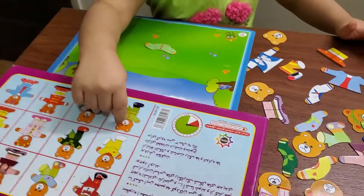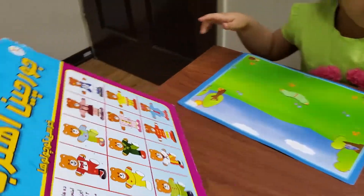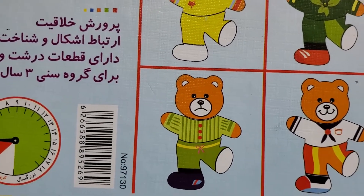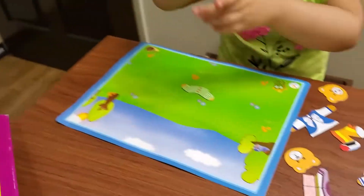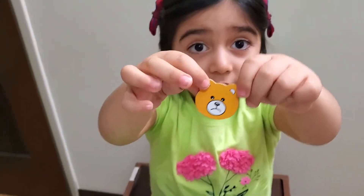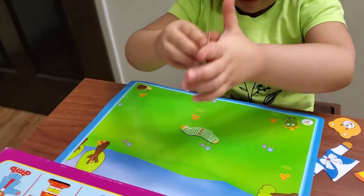Hello. Faces. Let me check. Sad. Sad. Sad. Would you find the sad face? Show me. Oh, sad face. Okay. Yes. Put it there. Put it on the board.